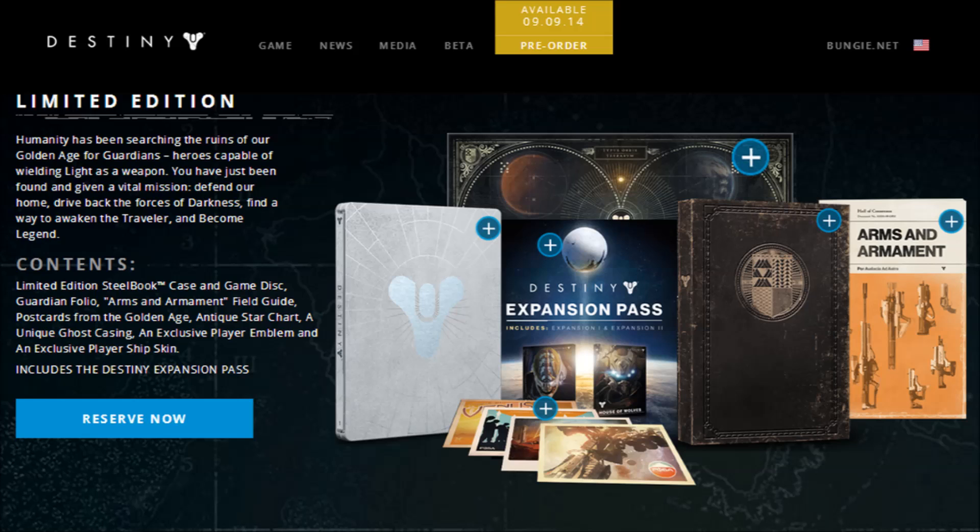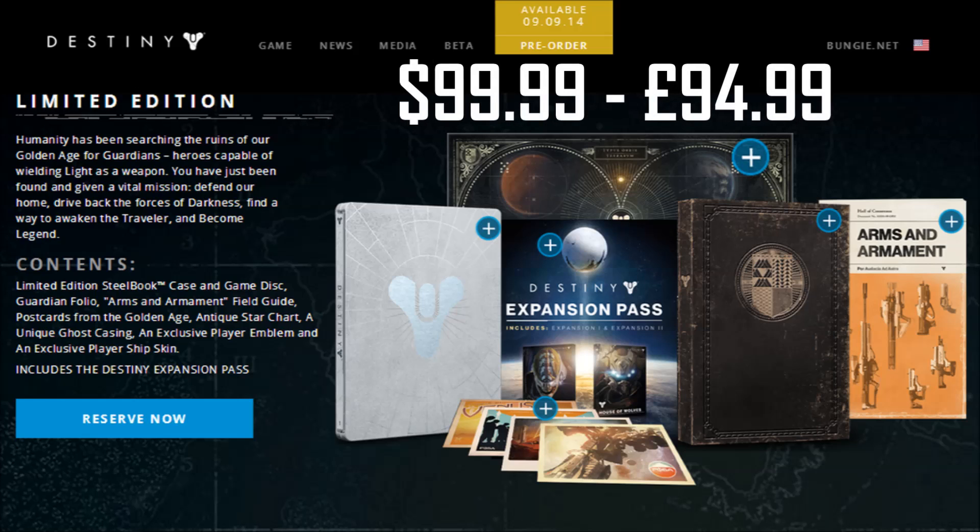So then, let's now have a look at the Limited Edition of Destiny. This costs $99.99 in the US and $94.99 in the UK. Here's how Bungie describes this particular edition.